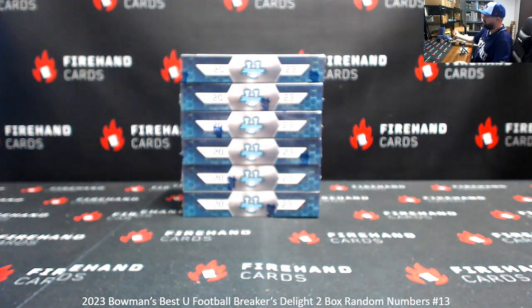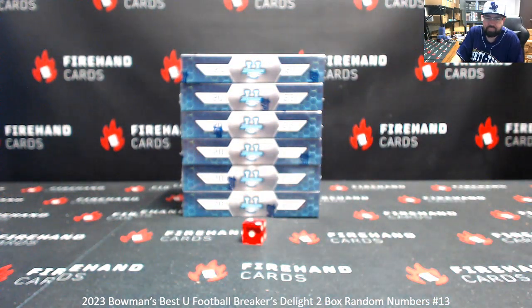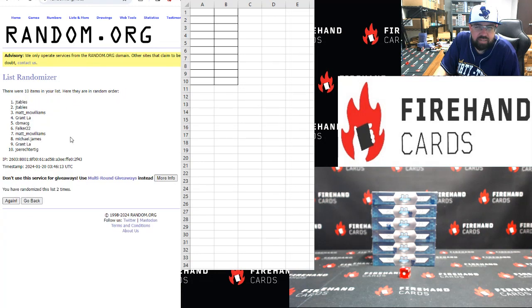One to six, top to bottom. Good luck guys, let's get it. Two clicks. Falker top, Michael James bottom. Here we go. Once. Twice. JTable's top, Joe Rector TIG bottom.